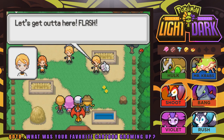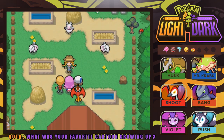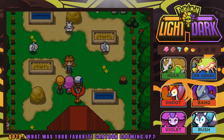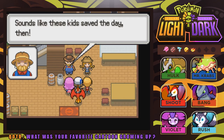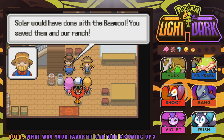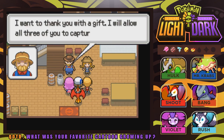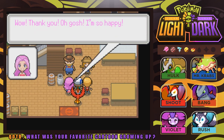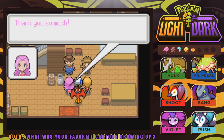Team Solar says we can't stop their rise, retreats with a flash, and runs. Sally thanks us so much for saving the Baowul — she doesn't know what she would have done if they'd gotten away. Her dad is told what happened and is very grateful — the kids saved the Baowul. As a gift, he'll allow all three of us to capture our own Baowul from the ranch. We got a PP Up as well from inside the barn.